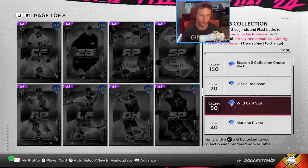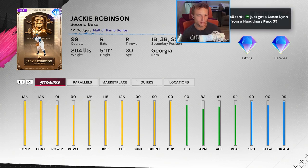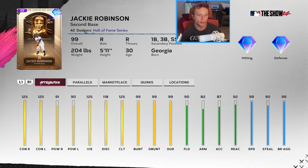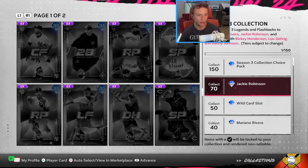At 50 cards we also get a wildcard spot and a 99 Jackie Robinson. We haven't seen a Jackie Robinson this good since MLB The Show 22's all-star game card. He's a balanced hitter with 125 contact both sides, 125 vision, max clutch, and obviously great speed. He has 99 bunt and drag bunt, 91 and 90 power at P5. He can play all infield positions and left field, making him super versatile. This is probably one of the best Jackie's we've ever seen — the Hall of Fame card series has not disappointed.